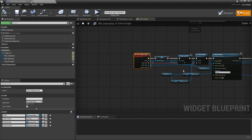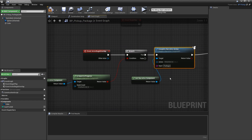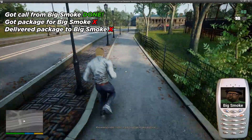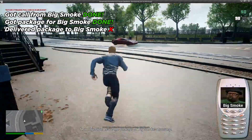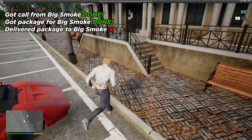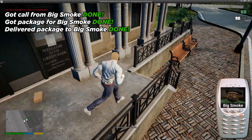Big Smoke calls you, and once the call ends the Begin Quest node tells Narrative to start the quest. I created a new pickup for the package that tells Narrative you've taken it when you walk over it. Another basic trigger sphere tells Narrative when you deliver the package to Big Smoke's house. The level blueprint adds and removes quest markers, the package actor queues up the next phone call, and finally the invisible sphere at Big Smoke's doorstep completes the quest.